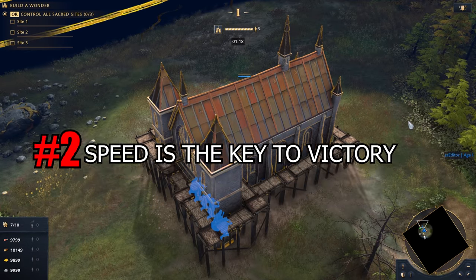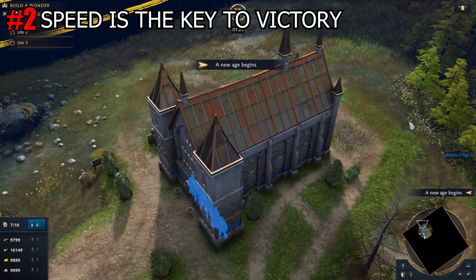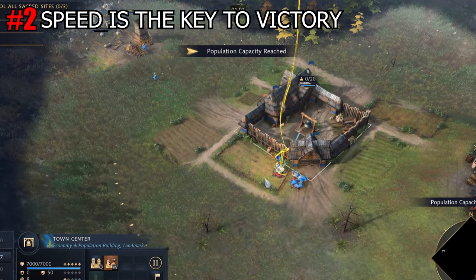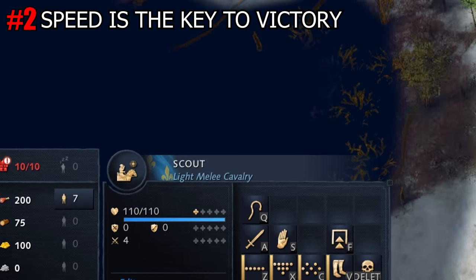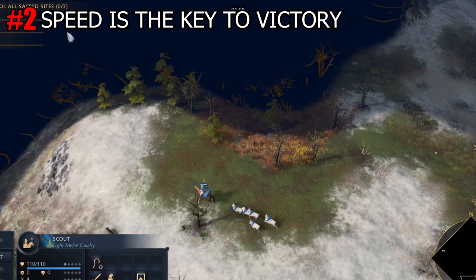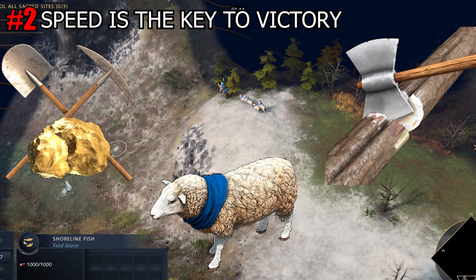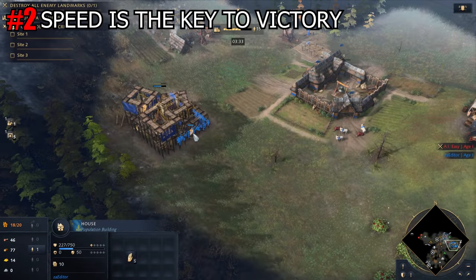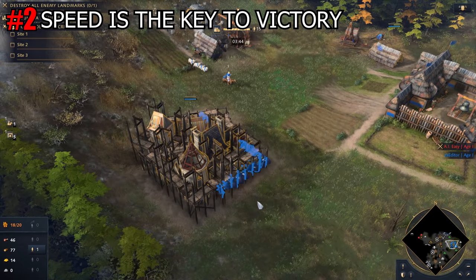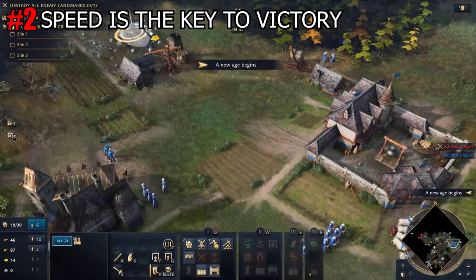Tip number 2: Speed is the key to victory. Rushing to the second age is our second tip, since most factions are only able to recruit Infantry units when they are in the second age. Collecting the necessary resources to get to the second age is crucial. You should mainly, but not exclusively, focus on food and gold — but do not forget about wood either, since wood is needed to build houses and resource buildings. Use multiple villagers to build the required building to reach the next age faster.